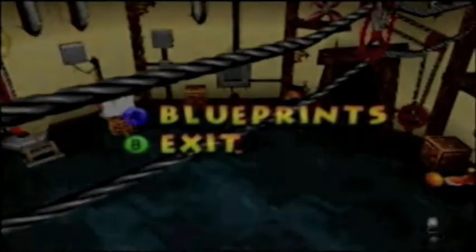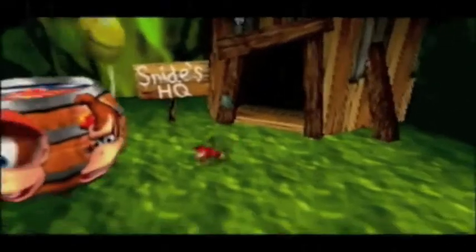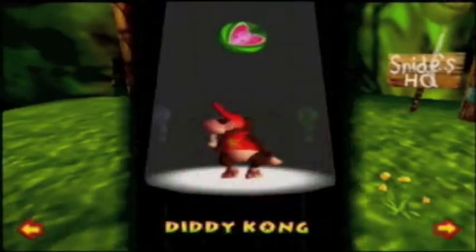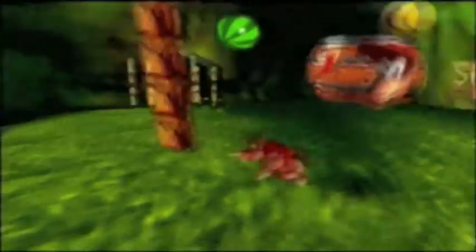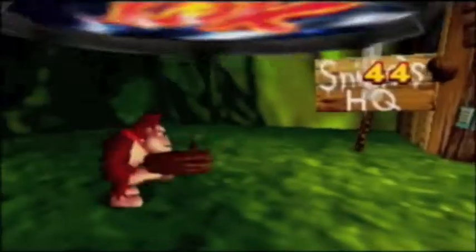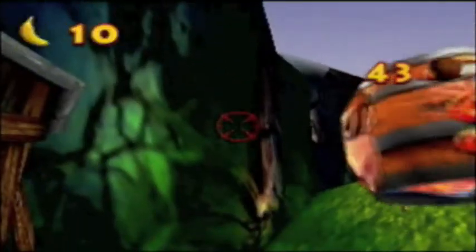There are specific enemies that carry the blueprints - I should be able to show that off in the cave. I don't have any blueprints so I'm going to have to exit. I'm going to switch back to Donkey Kong because I think his blueprint is located in the cave. First, let's get his bananas here.